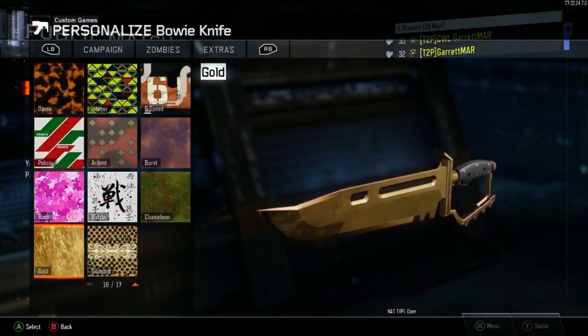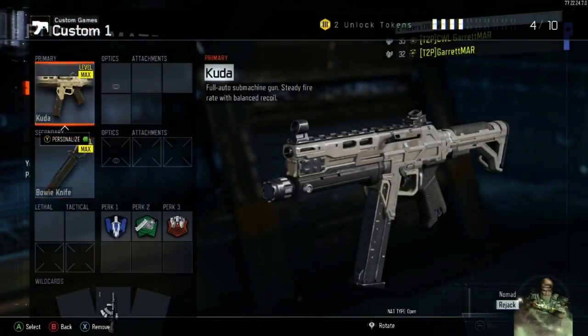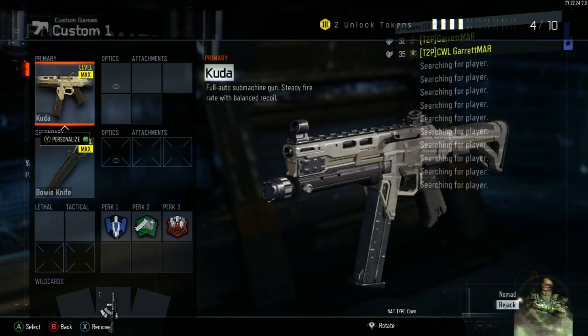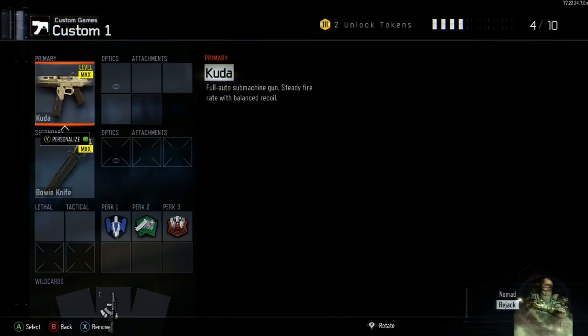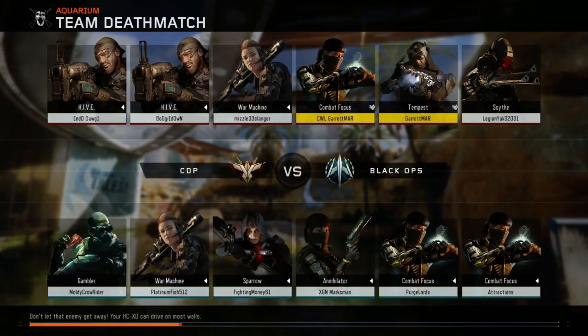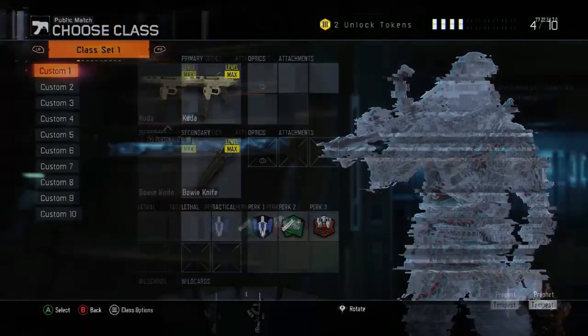At this point, go back to your second controller and press B until it says 'leave party,' press cancel, go to the very top, go down once, press A, then go to public match at the top and press A. With your primary account, press A and it's going to give you the Bowie Knife in Black Ops 3. You can personalize it with any camo, even diamond. To confirm the glitch, take your second controller, go to find match, and join any match to save it.